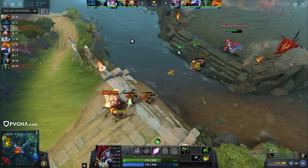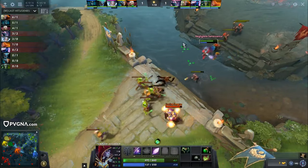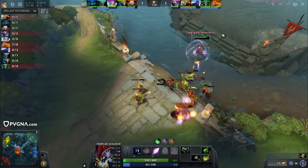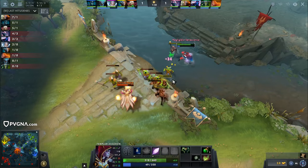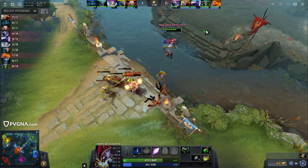One thing to really keep in mind: whenever a range creep is about to die, popping Refraction to try and secure the range creep last hit or deny is extremely important. You can see here popping Refraction and getting a range creep deny — which is ever so important. If you deny the enemy range creep, that is a massive win in the early game, and every single bit of experience counts.